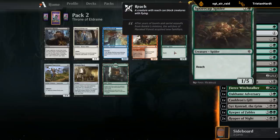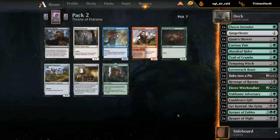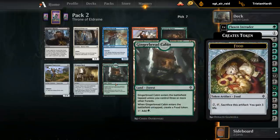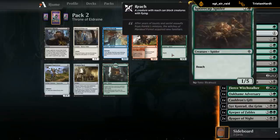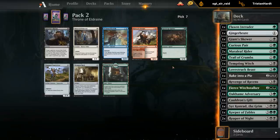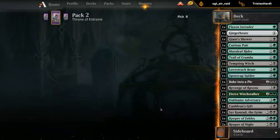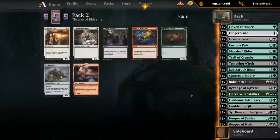Looking at Spore Crawl Spider to give us a bit more game against flyers since our deck is kind of weak to them at the moment. I could take a Specter's Shriek for the sideboard. I think I'd take the spider over a speculative Gingerbread Cabin even though the cabin could be okay - the spider even if we don't main deck it is still a serviceable sideboard card. Our deck seems pretty good going into the late game with all these food synergies and powerful adventures, so we just need to make sure we don't die to a random flyer.